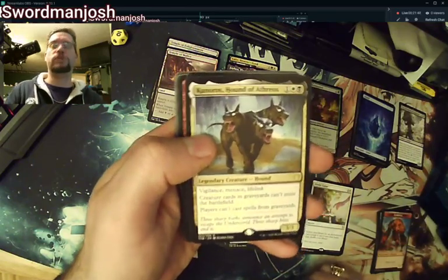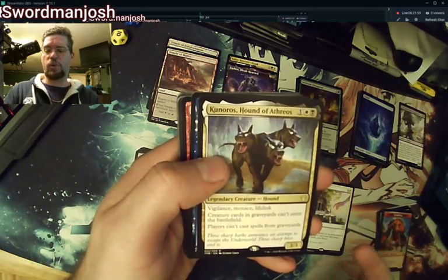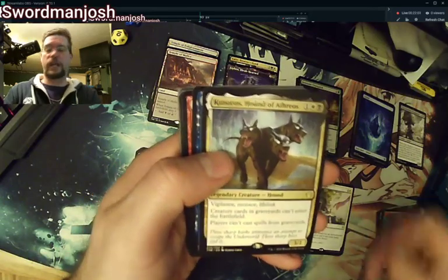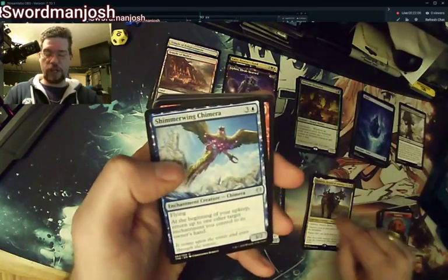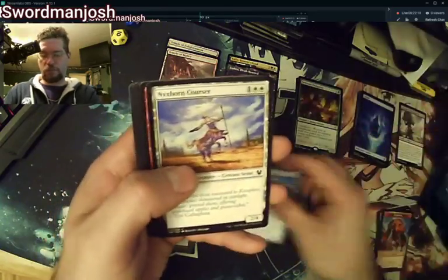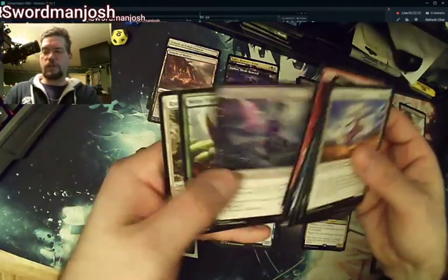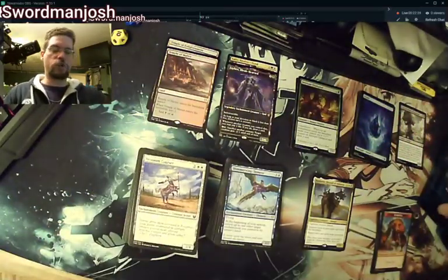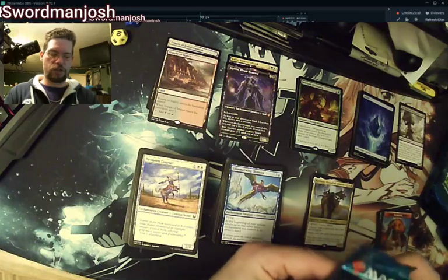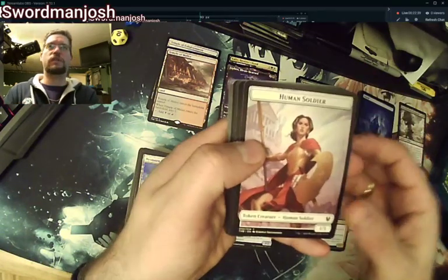Another useless card. We have the puppy — Kernos, Hound of Athreos. So we have Athreos and here's Athreos's puppy. This one's pretty sweet: one Orzhov, vigilance, menace, and lifelink. Creature cards in graveyards can enter the battlefield and players can't cast spells from the graveyard — it's a great hate card. I love this card, I can put it in my Teysa deck, except I've been thinking about ripping that deck apart.